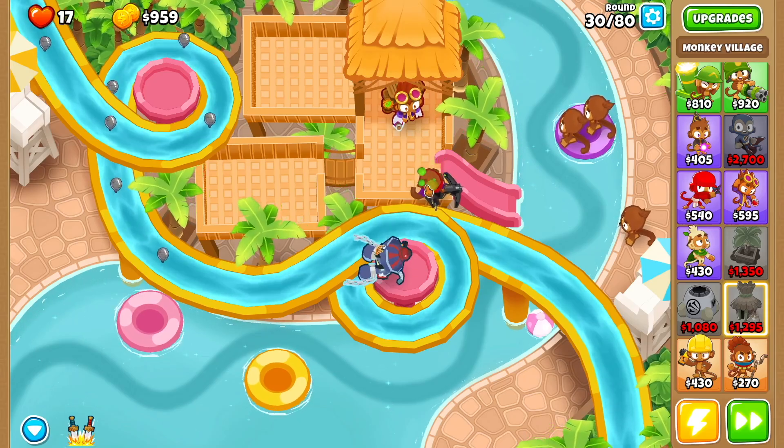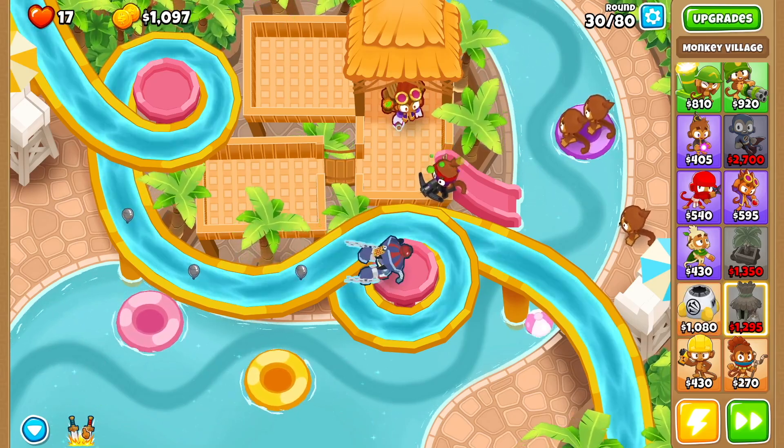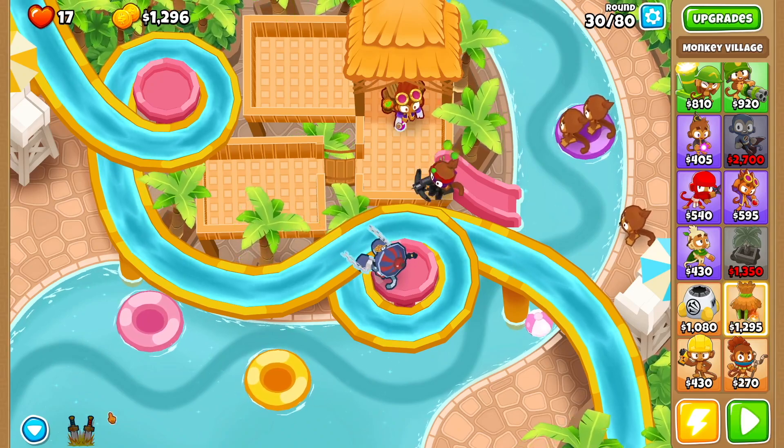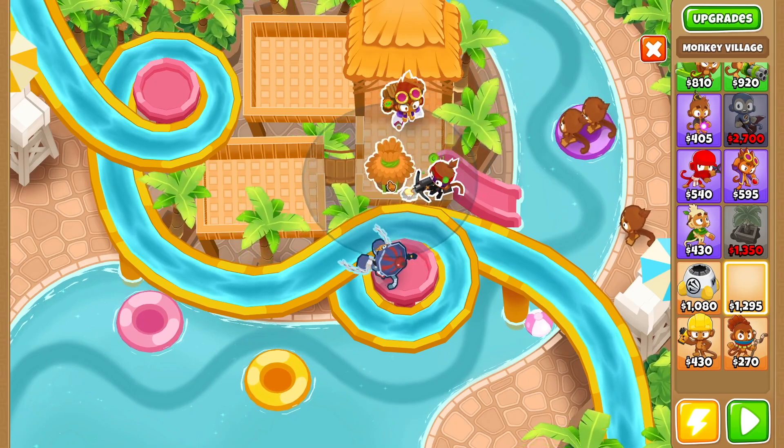On round 30 you're going to get these sleds — same thing, you're going to be fine. If you do get a leak just use Soda's ability and that'll take care of them for you. Then we're going to drop a monkey village, trying to get it as close to the bottom as possible, right over here.